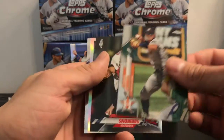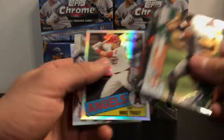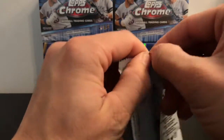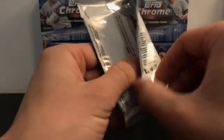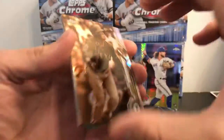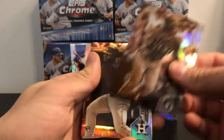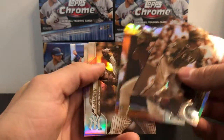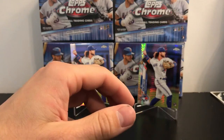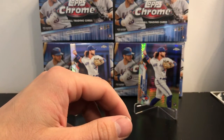Still haven't got a Robert yet. Maybe we can find him in here. There's a Mike Trout — so no Robert in the base cards for this opening. We do have our sepia refractors. There's Robert's teammate — maybe he'll be in here too. Nope, Dylan Cease. That was a pretty good break.